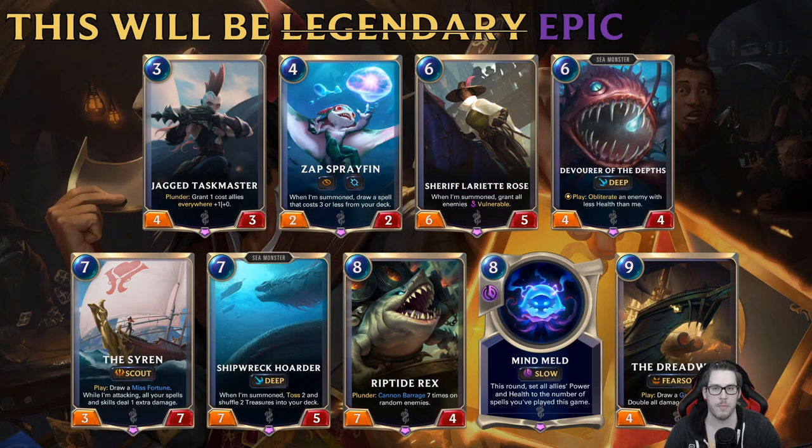Now let's talk about epics. Champions are the most expensive by shard count, but the game is more forgiving in giving you champion wild cards through the weekly vault and region tracks. Epics are actually the real roadblock for a lot of new players. Bilgewater added nine epics, which is a ton of high-cost cards that can be overwhelming, not even counting epics added to other regions.